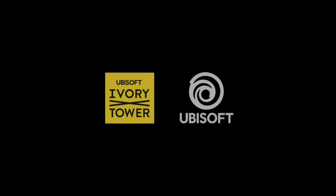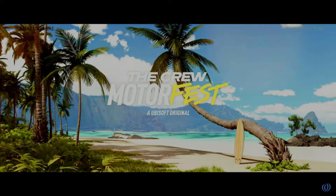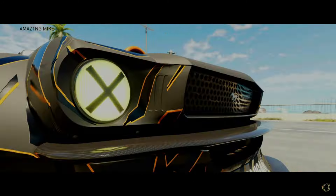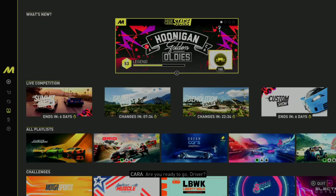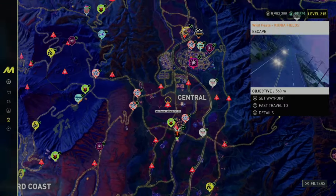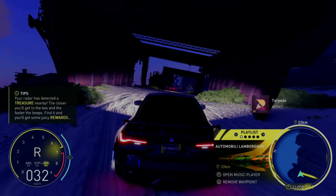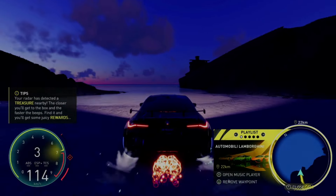To rinse and repeat the glitch, just do the same thing over and over: open the map, fast travel to the location, and pick another treasure. I'll fast-forward a bit to show you I can do this back to back. Let's see if I get another treasure — and it is a case, proof that it works like a charm.